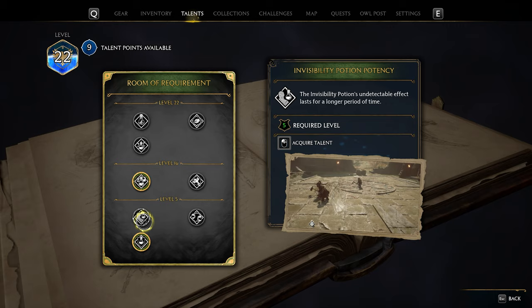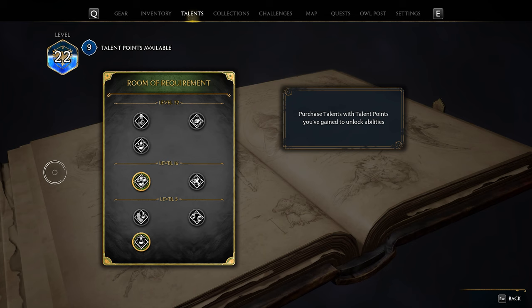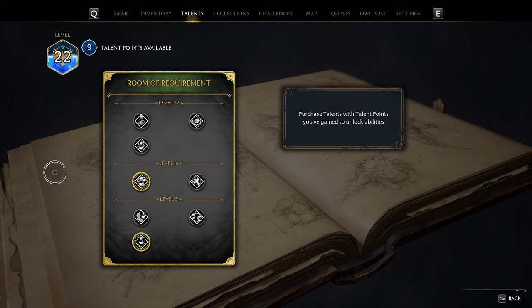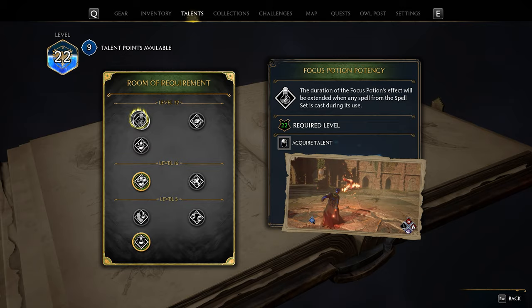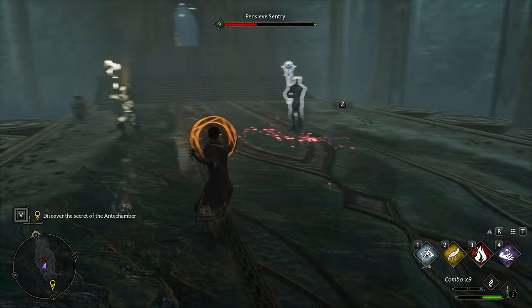The Focus Potion is a really cool idea — it essentially decreases the cooldown on your spells for a short time. The level 22 talent Focus Potion Potency in the Room of Requirement talents adds an effect where using any spell will increase the duration of the potion's effects. Sadly, we don't get any actual numbers for all this; knowing how much longer it increases duration would be fantastic for theorising perfect rotations.